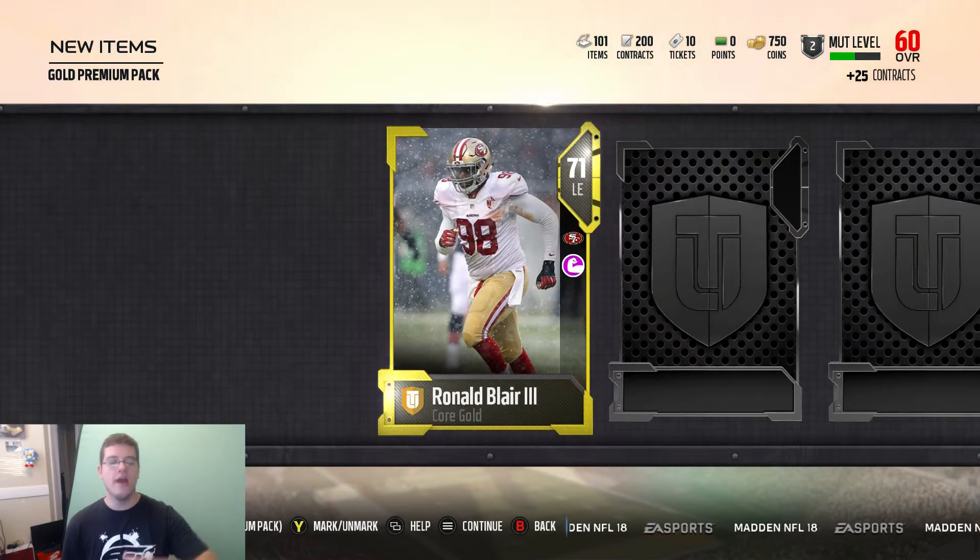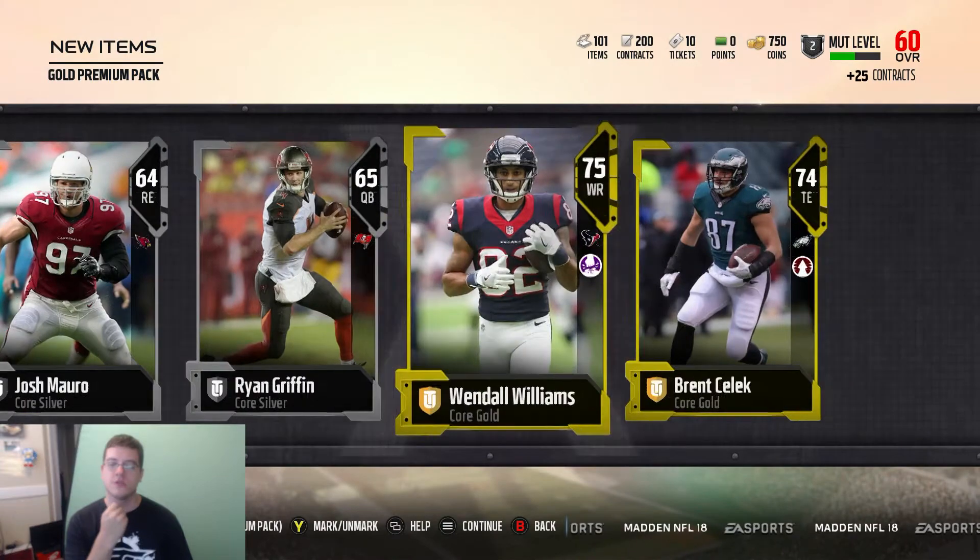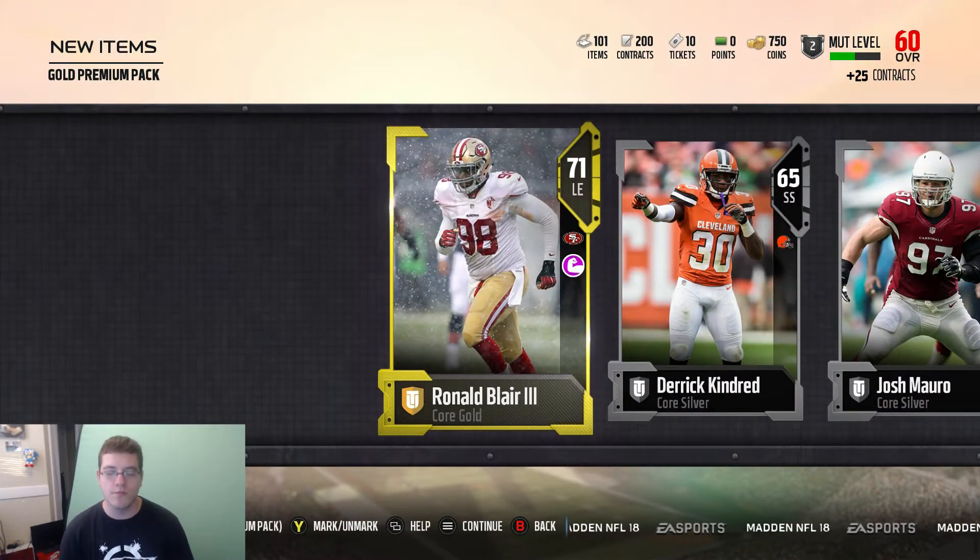We're already starting out with a gold. And then here we go — reveal all. What do we get? Three golds. We got Wendell Williams, Brent Selick, and we also got Ronald Blair III.